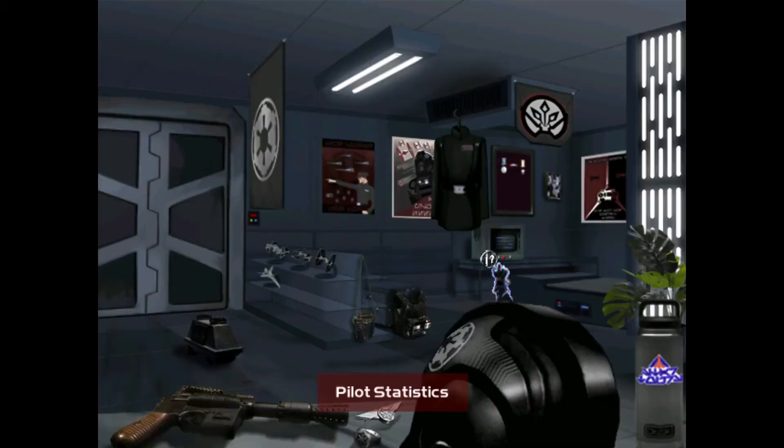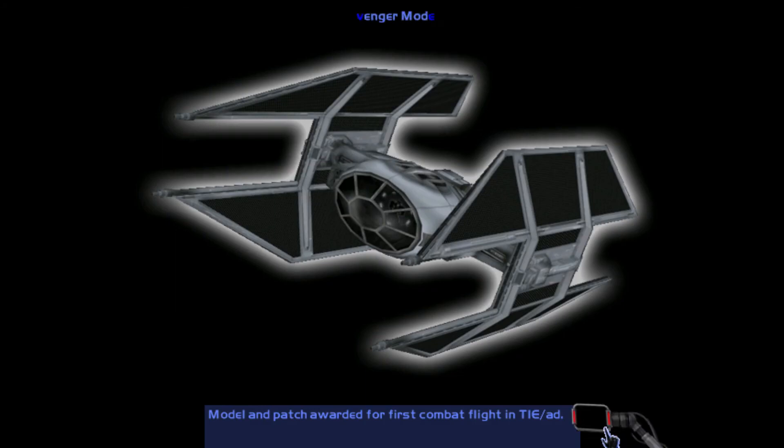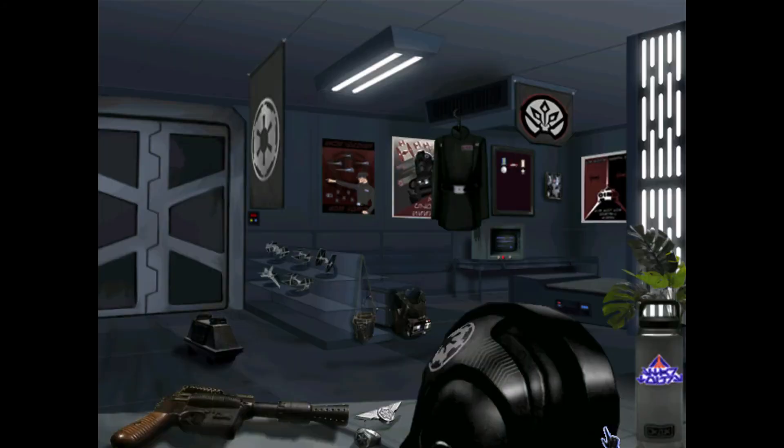Next mission is the first time you fly a TIE Avenger. After that, another battle ends and you get a battle racing stripe along the helmet. I still need to set the medals correctly — I don't think they're set right.